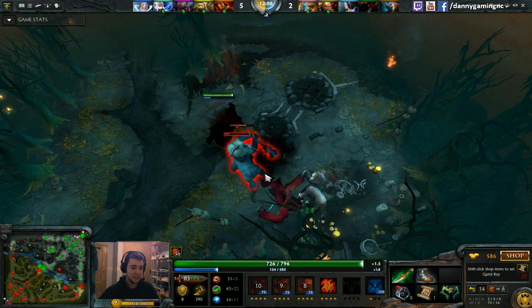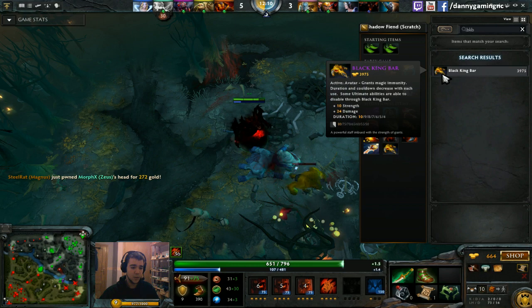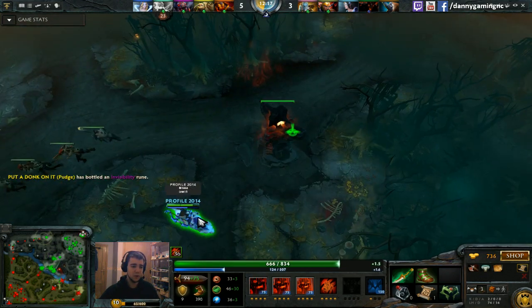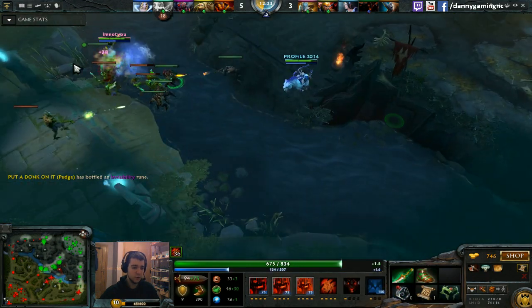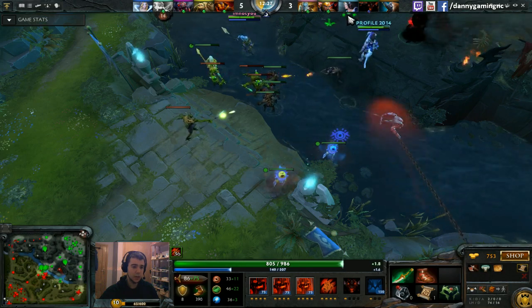Remember Power Threads switching: when you are raising, use Power Threads on Intelligence to save mana. In a fight you don't have to switch — it's just too much to think about during a fight, and if you don't want to you don't have to switch.